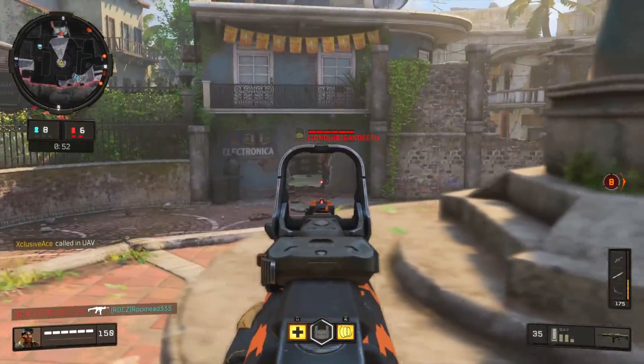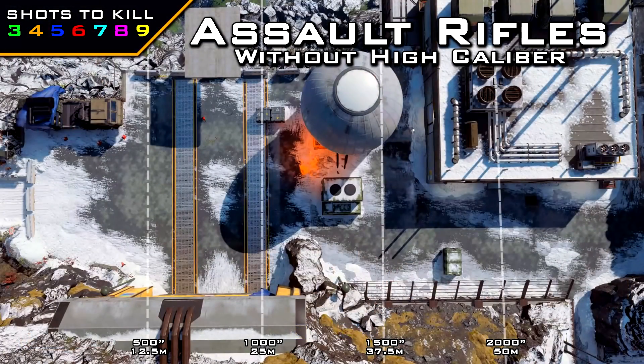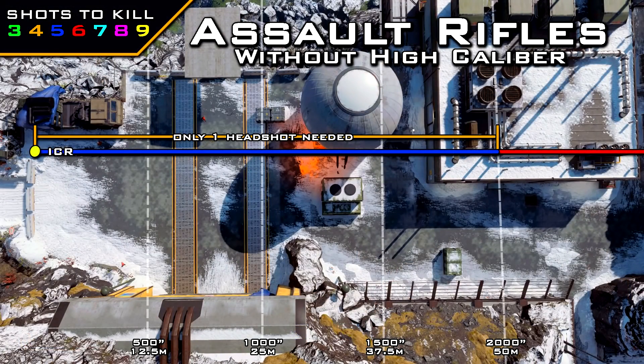Let's start with assault rifles without high caliber. The big one that benefits from headshots without the high caliber attachment is the ICR, one of the reasons this gun can be so powerful. Without headshots the ICR is normally a five-shot kill out to 50 meters, which covers the vast majority of gunfights. All it takes is one single headshot — no attachments necessary — within that 50-meter range to make it a four-shot kill: three body shots, one headshot, and you've got a kill.